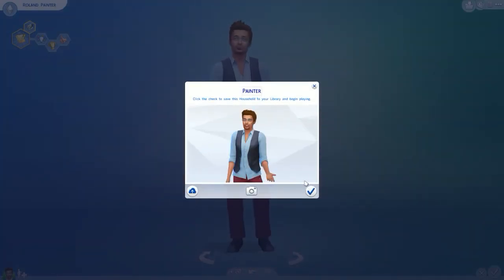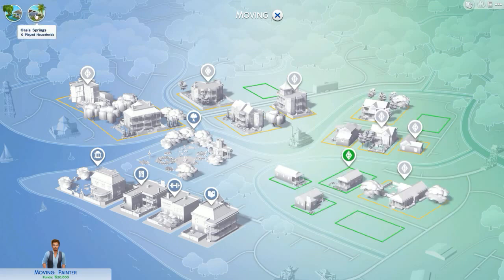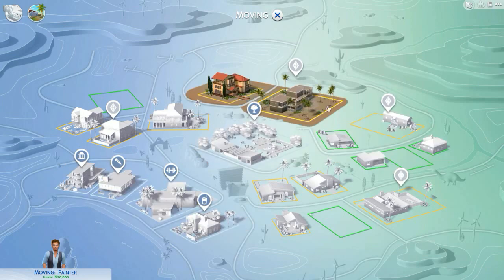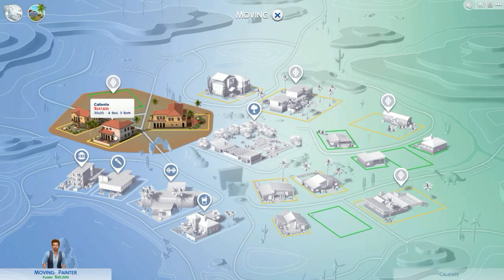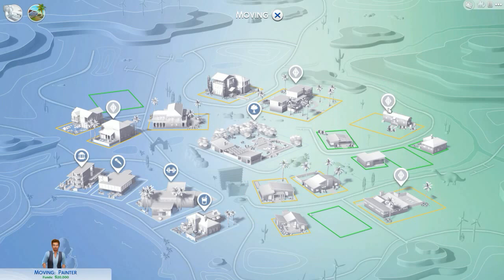Let's go ahead and click on him. We've got a choice between Willow Creek or Oasis Springs. They can move from town to town, lot to lot - they're pretty free in this game. He's got about 20 grand. It looks like we can afford anything in this place.